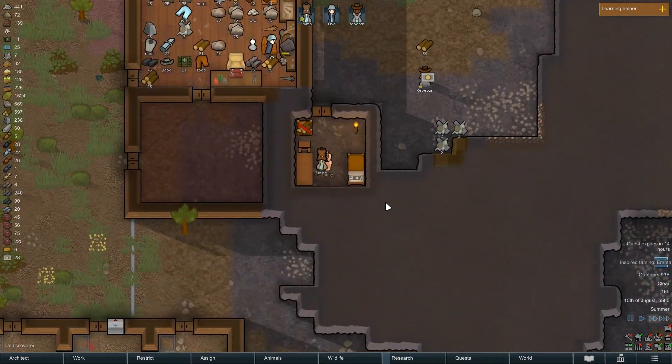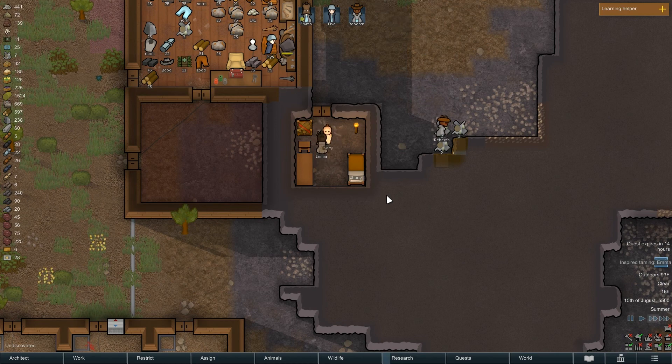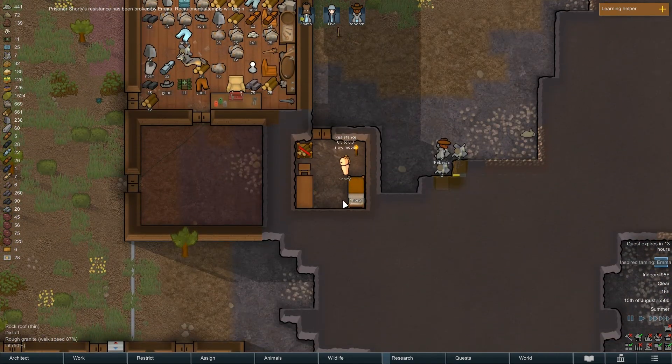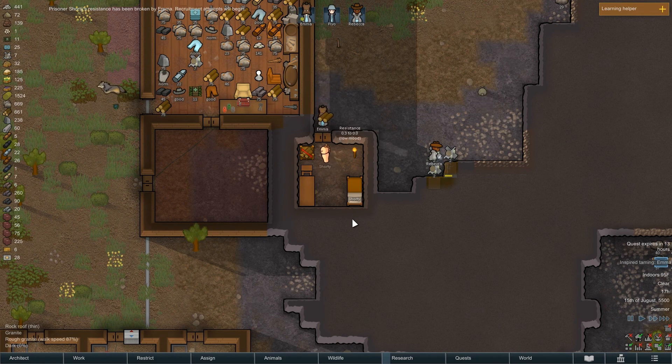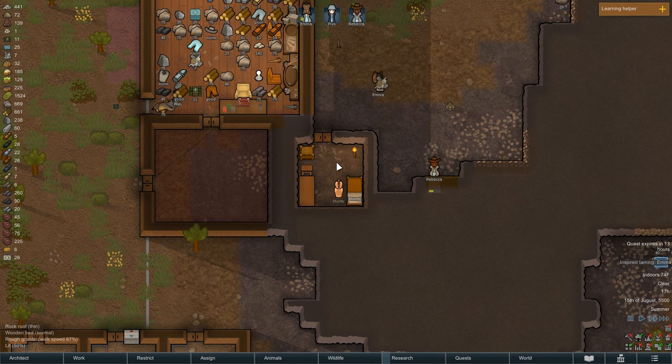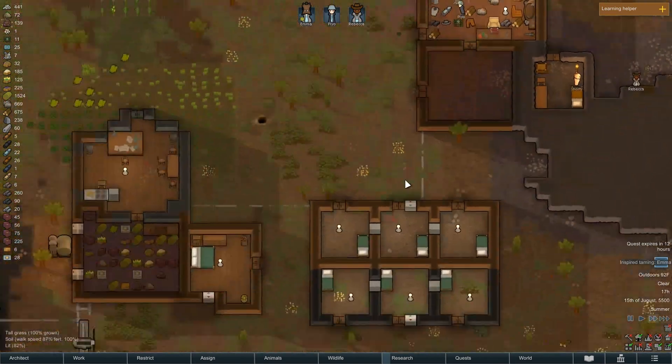Come on Shorty, it's time you join the colony, man — you're at point three. Resistance broken! Recruitment attempts will begin. That'll help cool you off a little and make your mood a little easier. Refilling the torch, yeah, because we don't want to keep wasting wood on torches when we can have power.